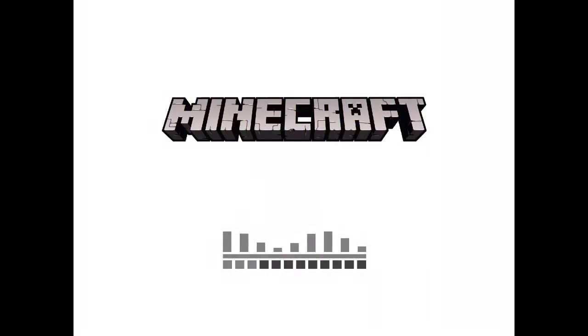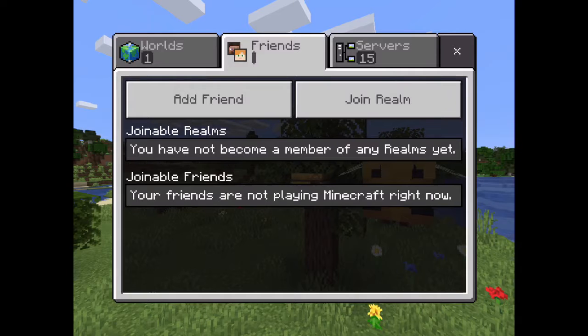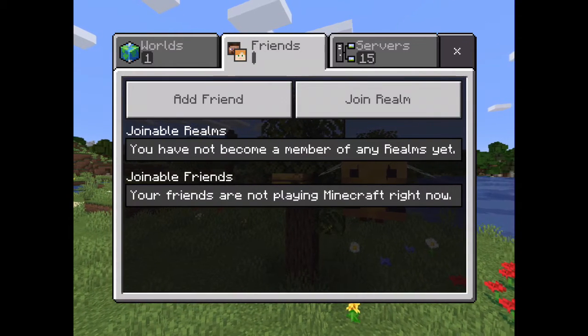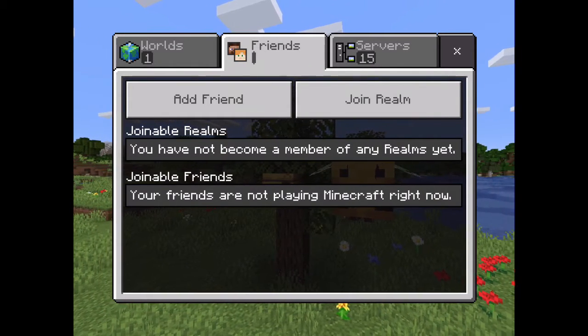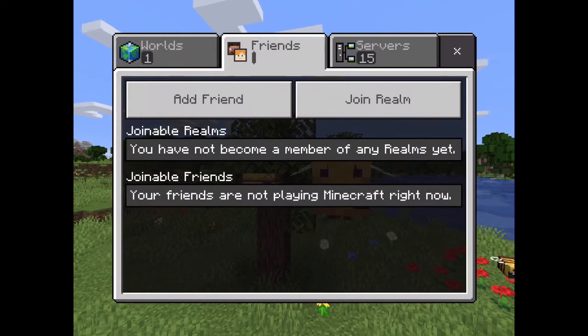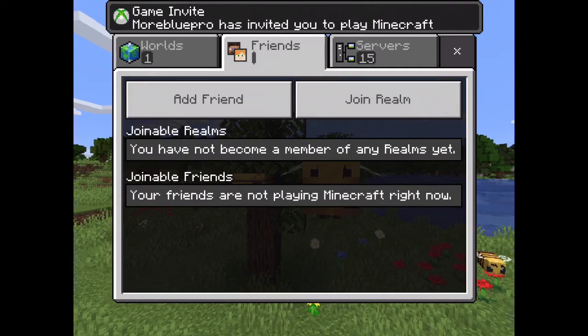Hi guys, welcome back to another video. Today we are going to be doing some stuff in the switch. If you want to check out this awesome channel by Blue Pro, you're going to have to type in the search bar capital B, then space, then capital C, capital K, C — that's how you can access this channel.